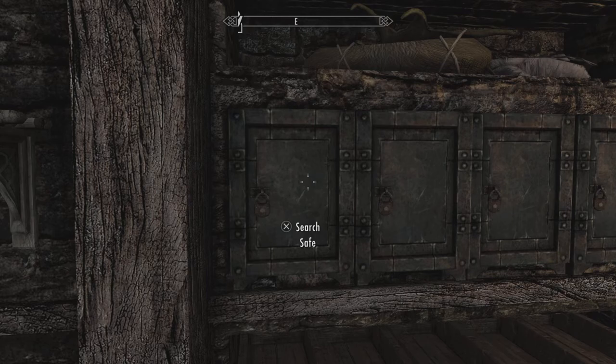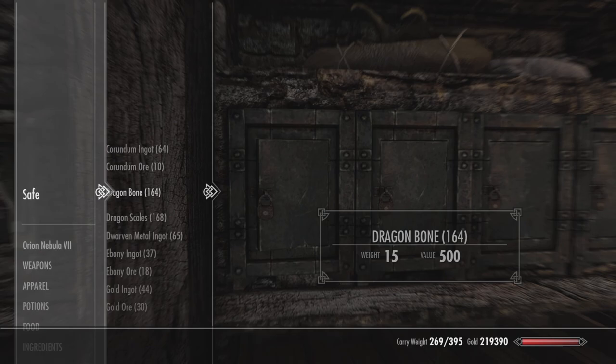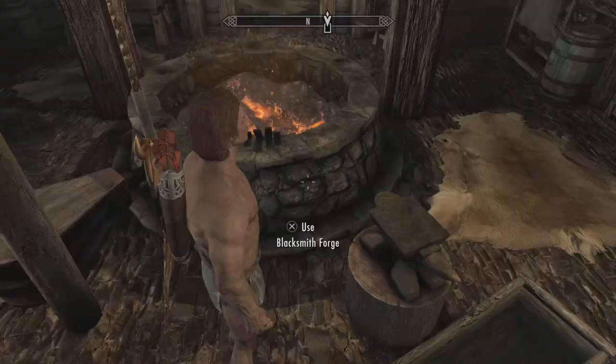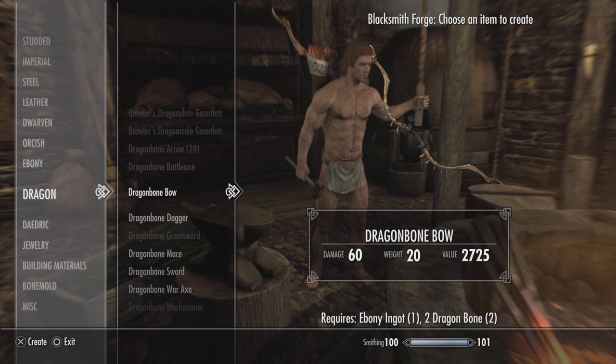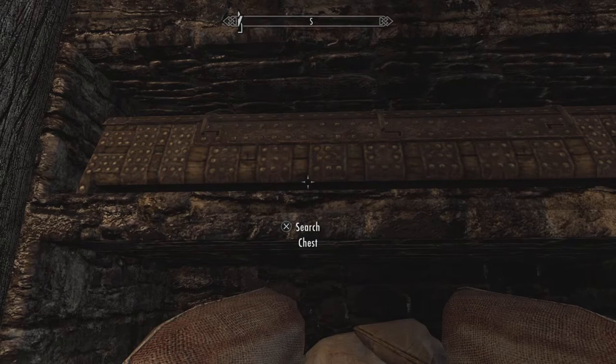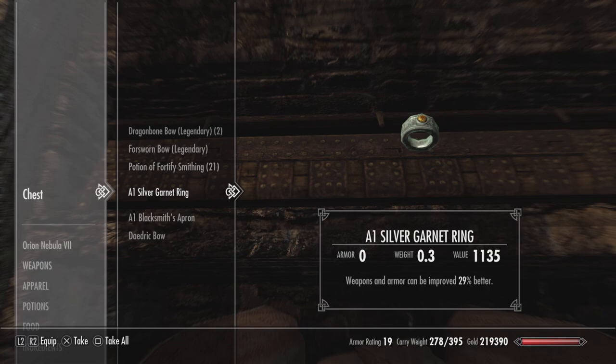Okay, now it's time to smith up some weapons. I'm going to go in here and grab some dragon bones — I'll just need two of them for the bow that I'm going to make — and one ebony ingot. If I go over to the blacksmith forge and go down to dragon, you can see I can make a bow. It does 60 damage. But I have a set of clothes for smithing, so I can equip the necklace, the silver ring, and the apron.